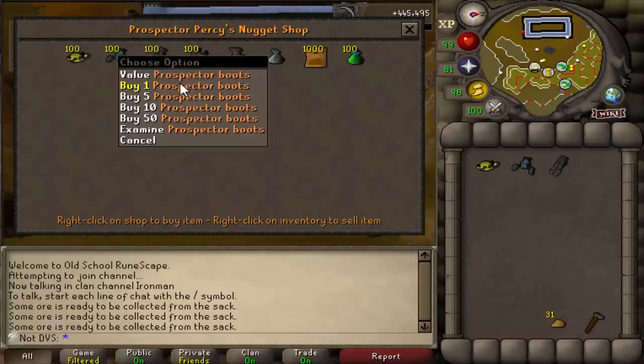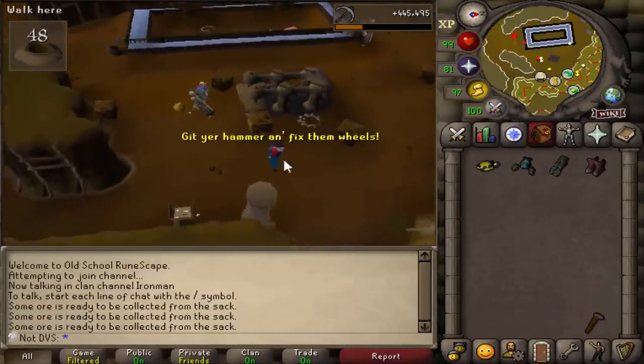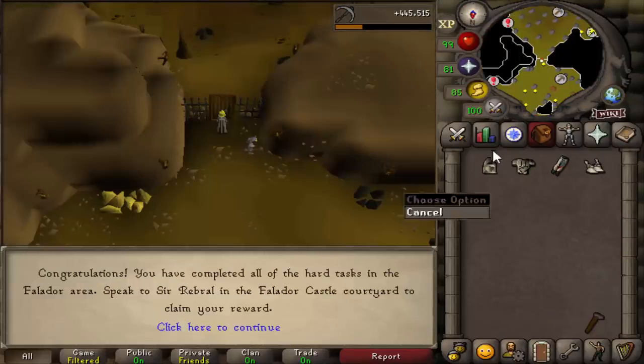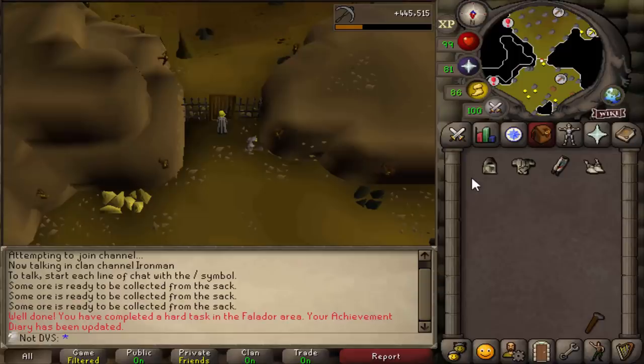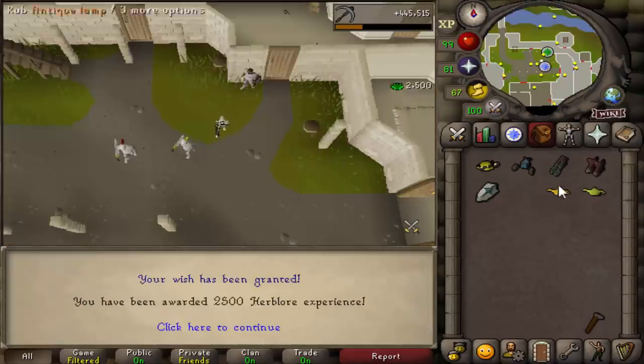Now let's go ahead and buy all the Prospector gear — helmet, jacket, legs, and boots. I need to enter the mining guild with these on and I'll be completely done with the diaries. There it is — all of the hard diaries completed. I'm going to go collect my XP lamps.